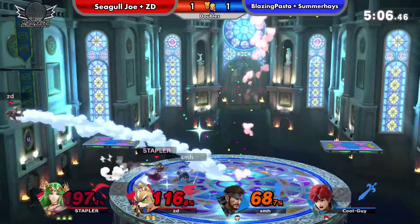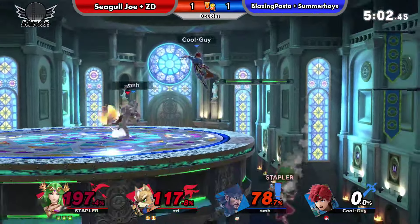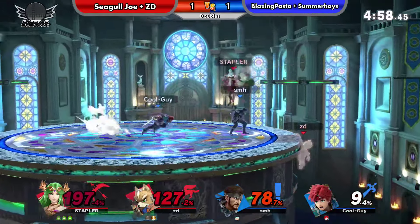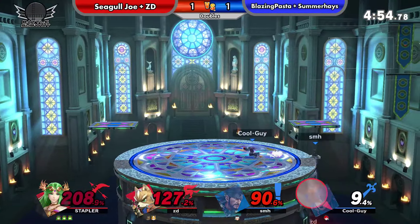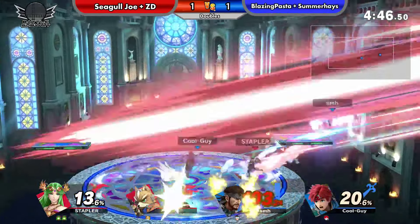Seagull almost at 200% — 197. And holding onto all three stocks? Like, any tilt from Snake or Roy will kill at this point. Seagull's really good with Palutena at surviving — he's a good survivor. He can just dodge everything.